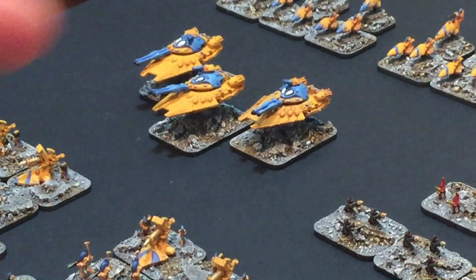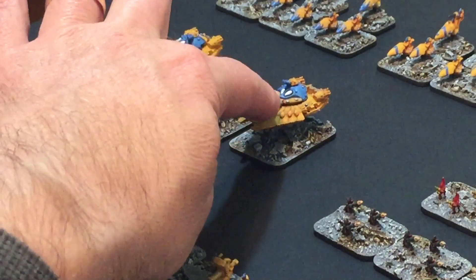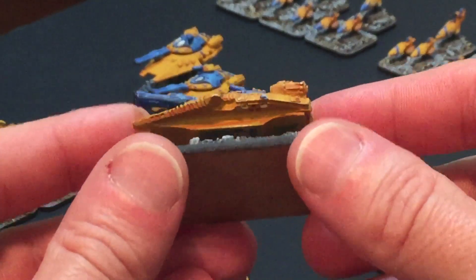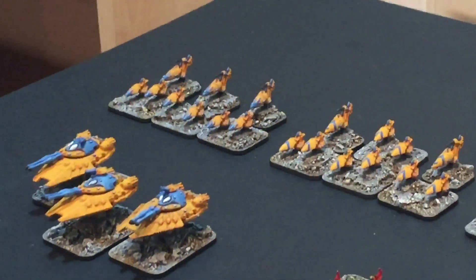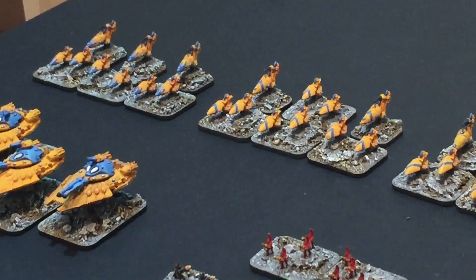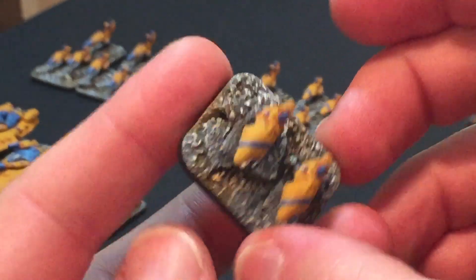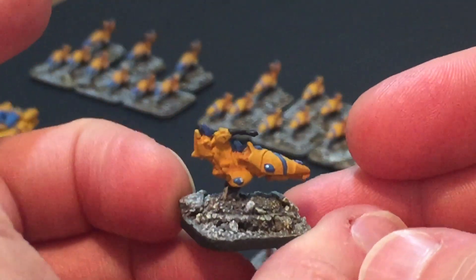Next along we've got Engines of Vaul - these are the original Tempests. The modern equivalent would be the Scorpions, the heavy tanks with twin pulse cannons. These are the big metal original ones from the early 90s, painted a long time ago. Then we've got four Wild Rider hosts - the Bikers and Vipers. The original plastic ones. Completely different design nowadays, but these were the original ones.